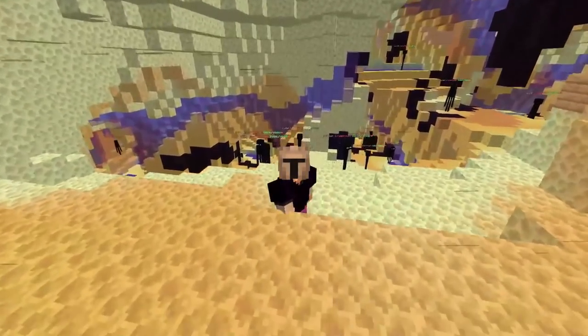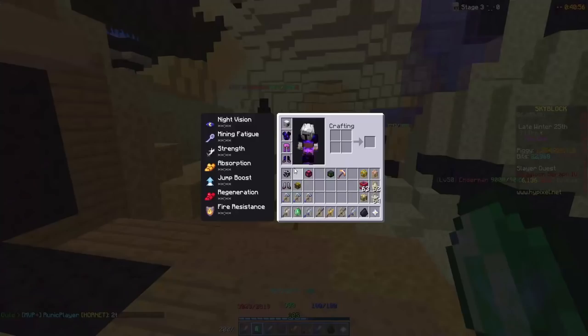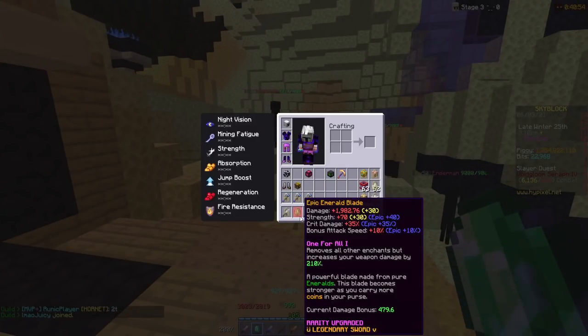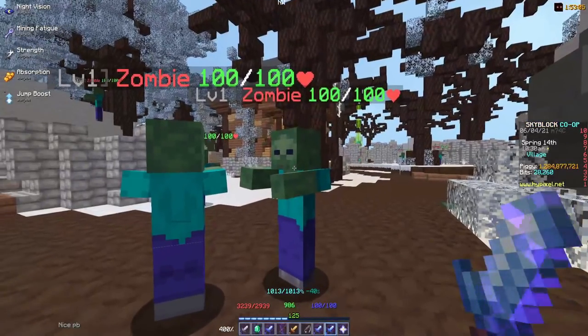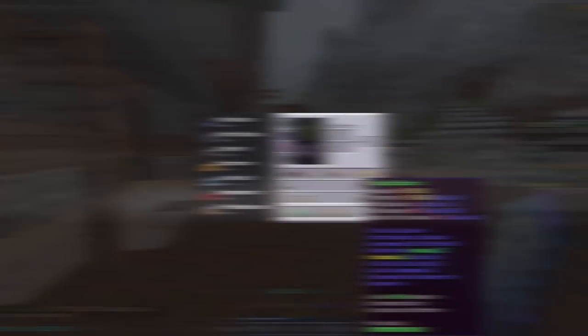Now let's get onto the reforges for your sword — these are the ones that changed. Starting with the cheapest option: spicy. With spicy, I'm doing 25.6 damage, and it also gives you a decent amount of attack speed. For me, this is better than epic.